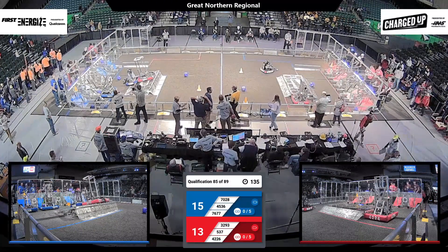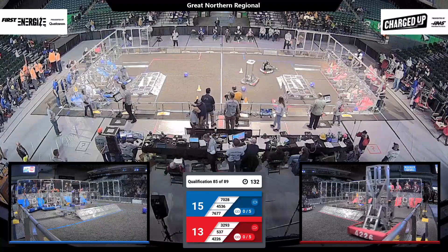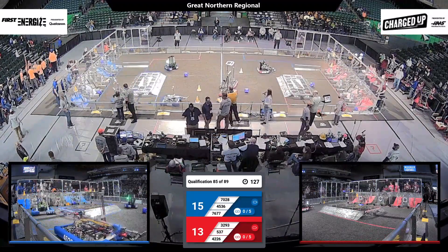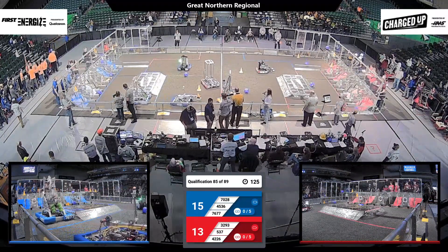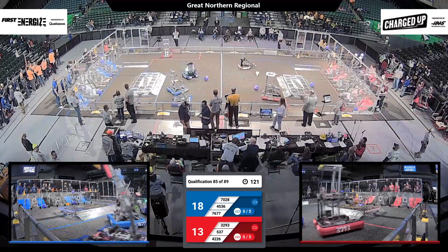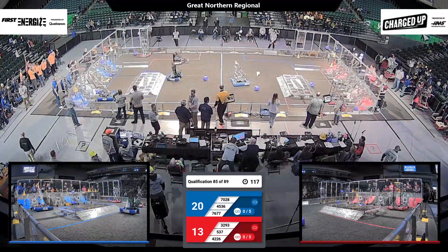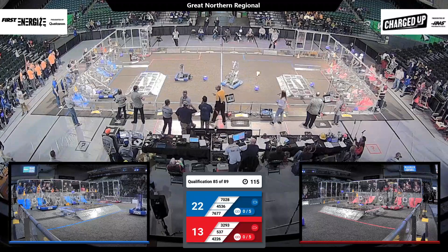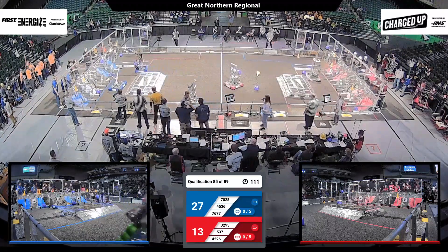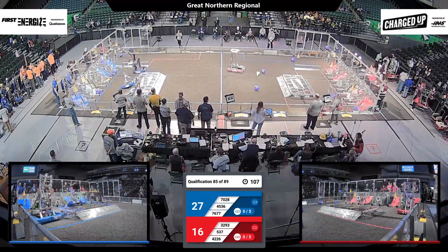Drivers now take control of their robots. Blue Alliance with a 2-point lead. We have 5 game pieces scored for the Blue Alliance, 2 for the Red Alliance. The higher up these game pieces are scored in the grid, the more points they are worth. Teams are also working on building links of three game pieces for an additional five points and also a chance to earn the sustainability bonus ranking points.